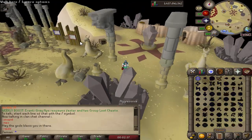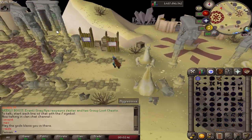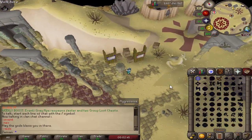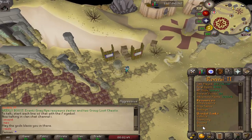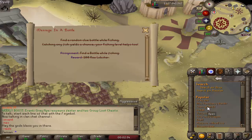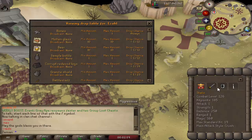You now have a chance of getting raider boxes from Chambers of Xeric, so doing raids one you can now get raider boxes. You can also get raider boxes from Uber boxes as a potential reward.